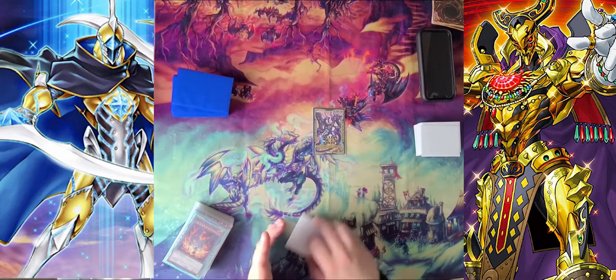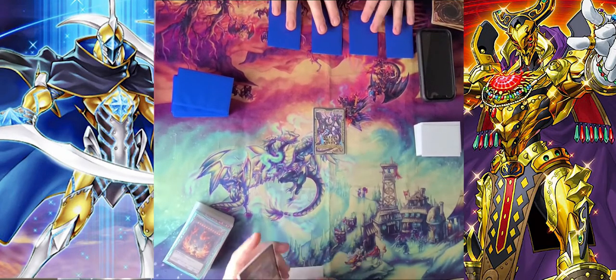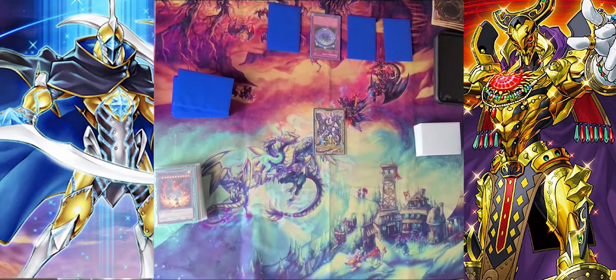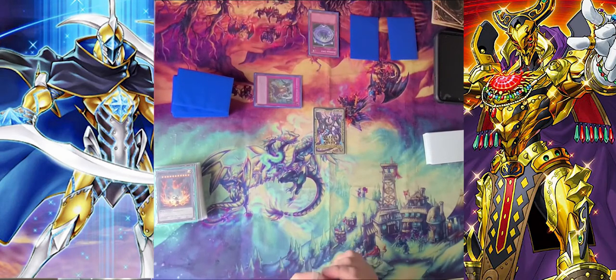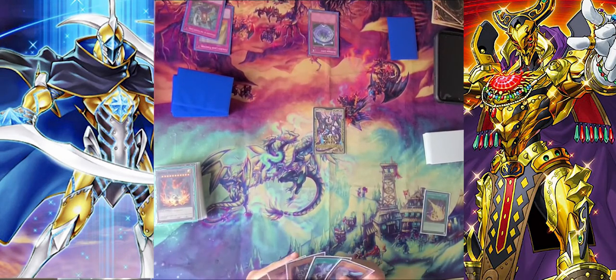This five-card hand is already insane, and my sixth card is even better. The Phantasmae was stuck in my hand all last game, so that was pretty bad. I get Lightning Storm off the top here. He flips Summon Limit in standby — I go main phase Lightning Storm.